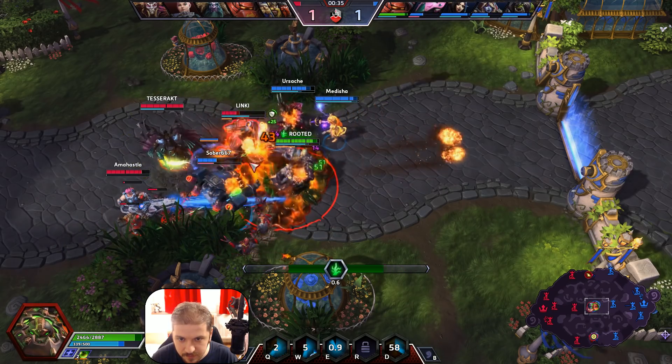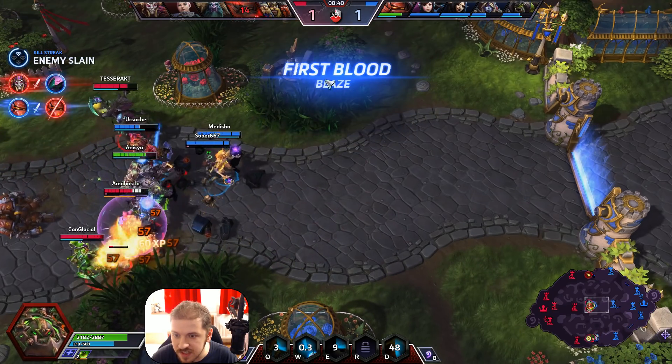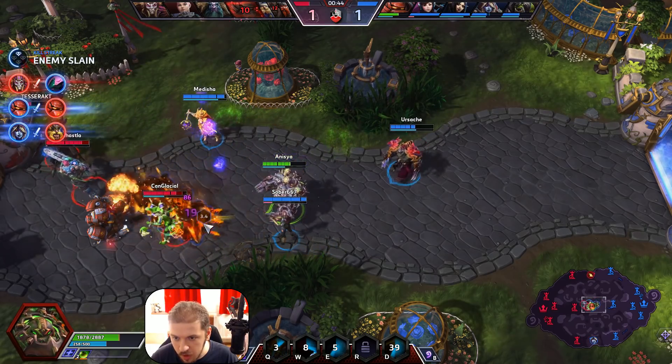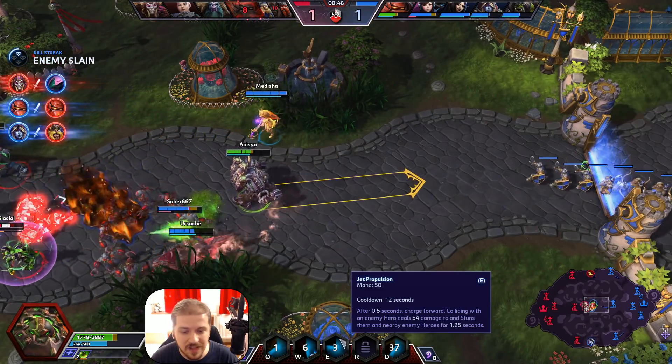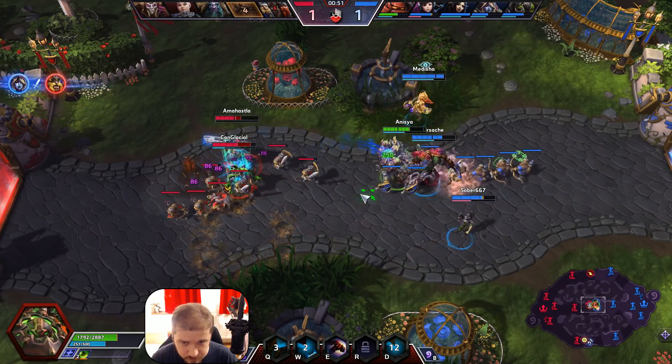I'm gonna try a charge, get the stun and the double flamethrowers — and that's gonna be first blood! Flames, oil on the ground, good damage onto Nazeebo. That's pretty much his kit for the most part; I hope I didn't miss anything. He is a warrior.